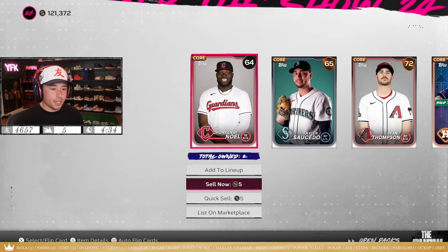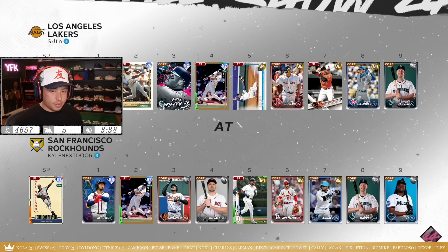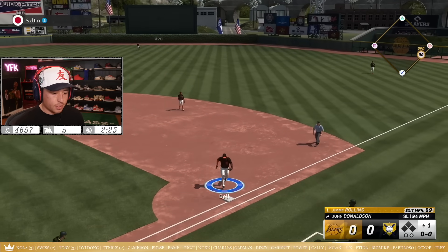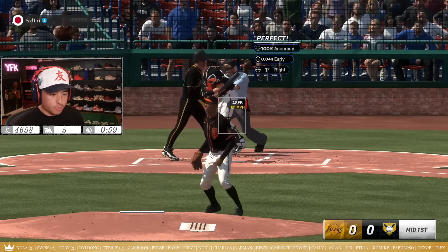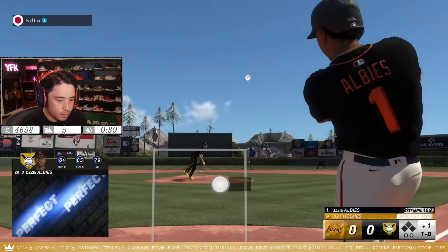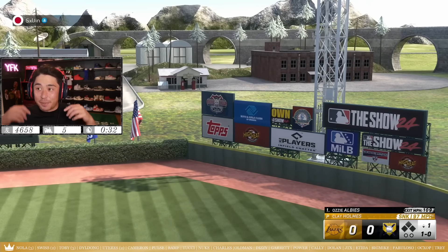I don't understand why it doesn't let me flip him. All right, so this one I'm gonna start John Donaldson. Oh wait, I'm hella dumb — if I have John Donaldson and Babe Ruth, I could literally start one of them every single time. Why did I not think about that? All right, come on. That's a great start — come on, let's make him rage quit right now. That was quick — Aussie Albies is so good baby.